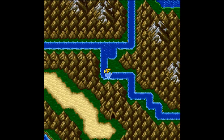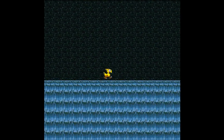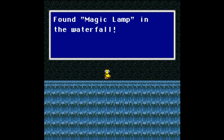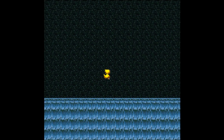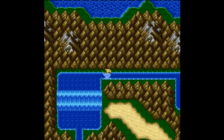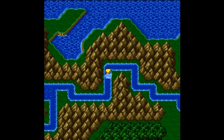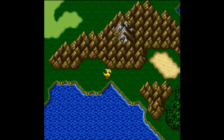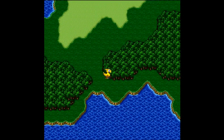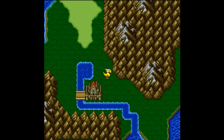Here we have a whole other portion of the map that we would have missed before. I think we want to head north here and go through here, because there is something waiting for us. Where is it? There it is — and we have found the Magic Lamp that the dwarves told us of! Back on the chocobo. Now we can head back to Mirage Village the way that we were going before. I know this is kind of a complicated journey.